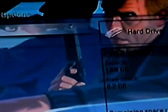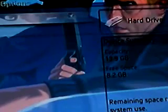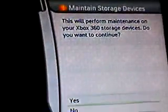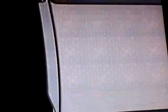Go back, then go into hard drive, press Y. Then while you highlight it, press XXLBRBXX — I'll chart this. Confirm it, then go back.